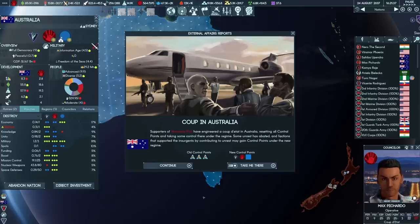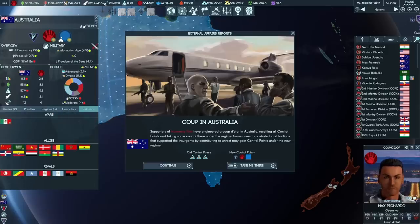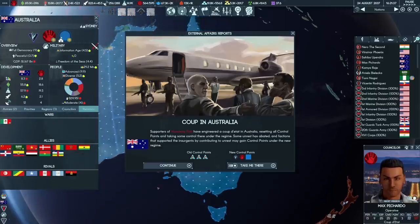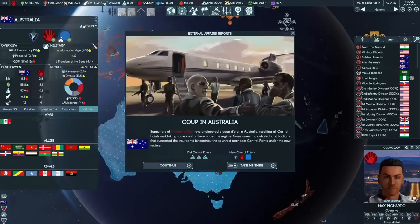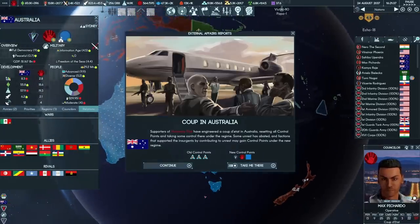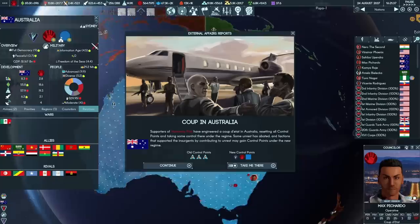That has given the Servants one control point there, but it has kicked the Protectorate out. If we grab the Executive next, we should be able to remove Australia's many existing allies and open the way for another supervised referendum in Australia in order to rejoin Britain.